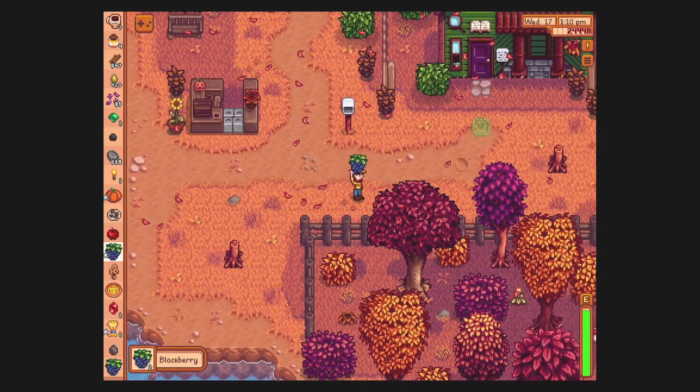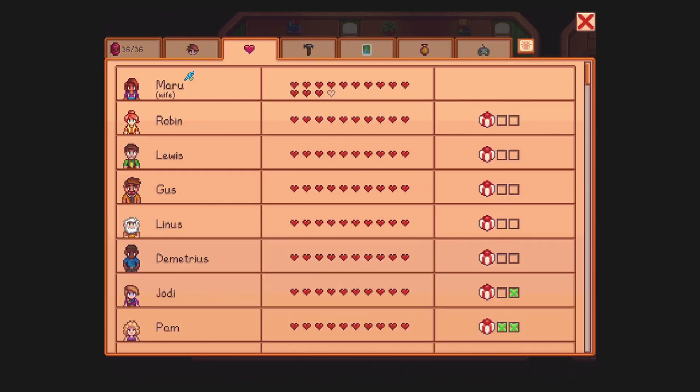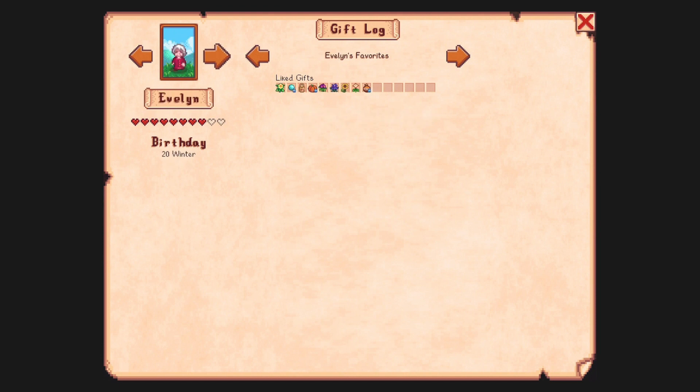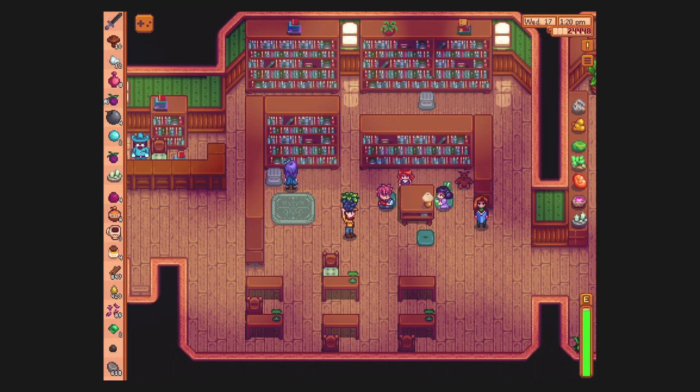What else would the kid like? Maybe he'd like a pumpkin? What are we doing with Abigail — we are maxed on Abigail. Evelyn liked the pumpkin a lot and the maple syrup. Vincent also likes cranberry candy, which we don't have yet. Pierre likes pumpkins — a lot of people love pumpkins. Sam — we definitely want to get the pizza. Willie loves pumpkins. We have maple syrup on us — time for some maple syrup friendship. For you. 'I love presents, thank you.'